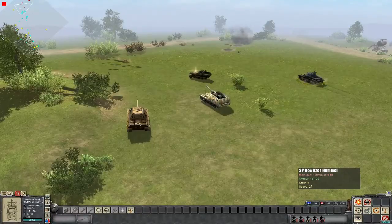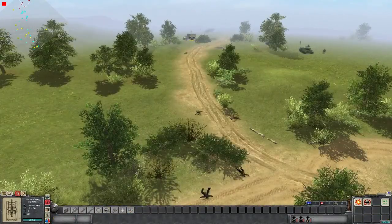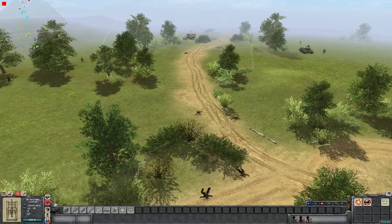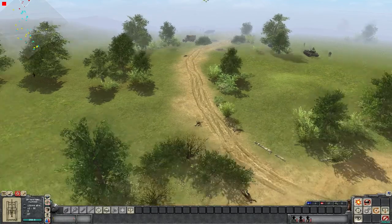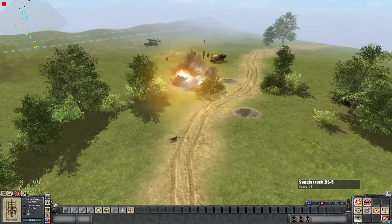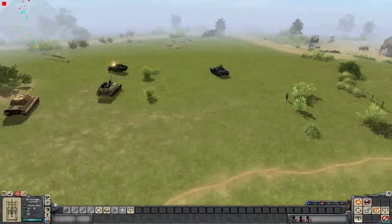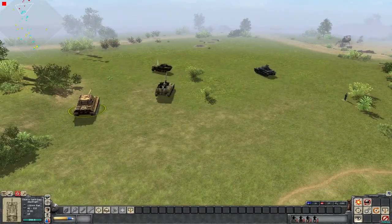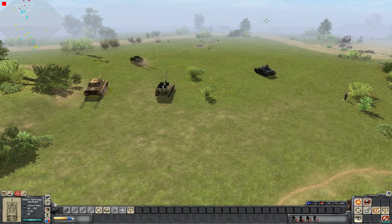Just some heat rounds going in — very effective against infantry. The Hummel is going to take a shot at these supply trucks. Direct hit — flawless, perfect. That's one dead Russian truck. I can bring the Jagdtiger slightly closer now because the Russian troops have retreated, or at least what's left of them have.